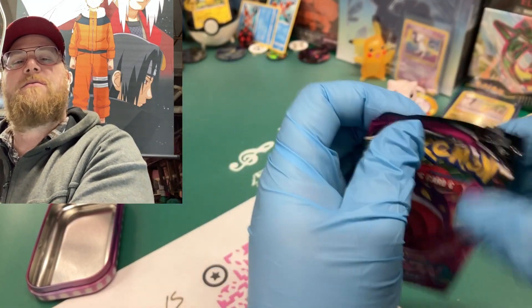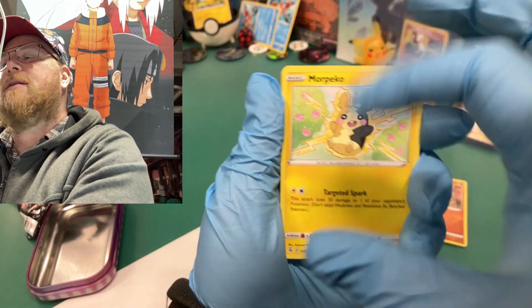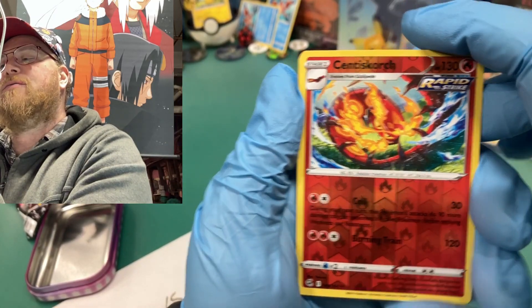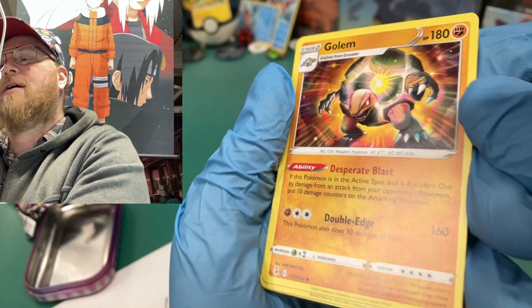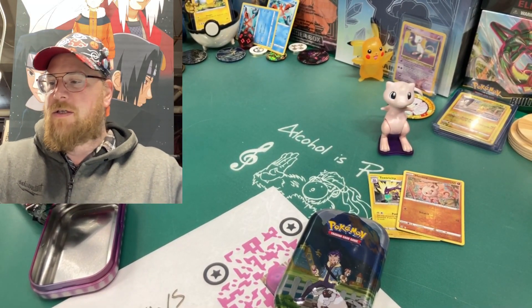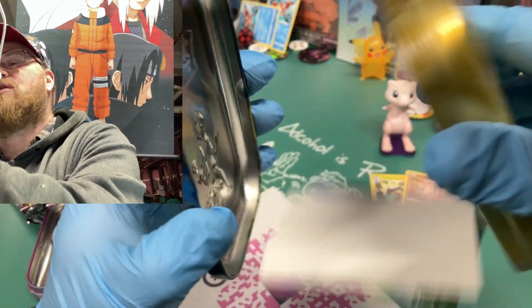It's not all the points, but it counts as points. All right, let's see what we got here. Puzzle, Manaphy, Centiscorch — those are really cool artworks — and a non-holo. Okay, so it did all right, we got a holo. But what's Crown Zenith gonna bring to the table?